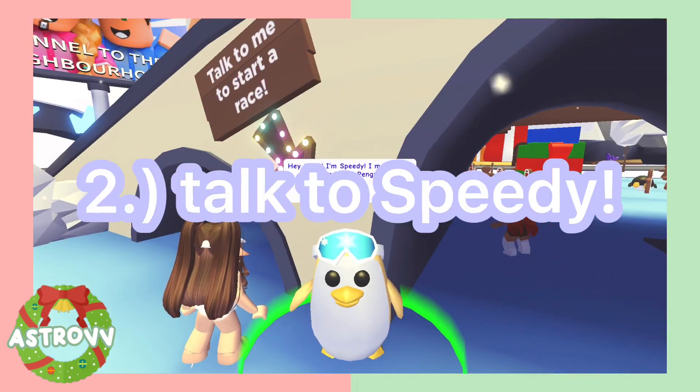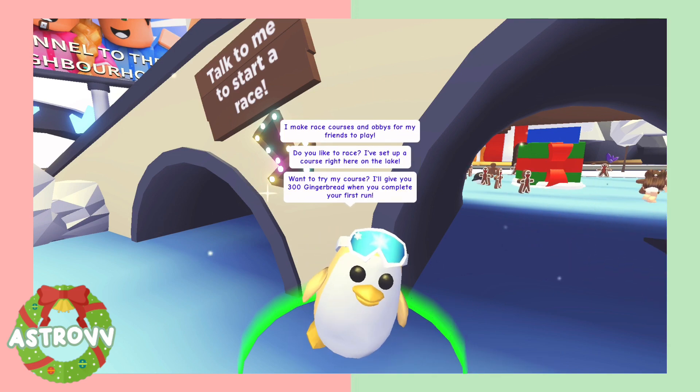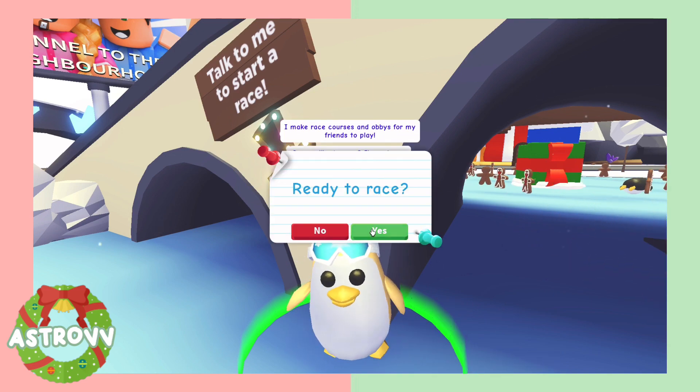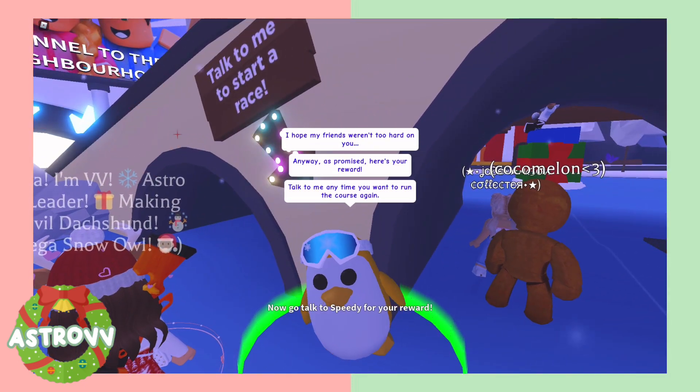Talking to Speedy for your first race will give you 300 gingerbread the first time you talk to him in this event. This does not repeat — it only happens once — but it gives you 300 free gingerbread, which is a pretty good start.